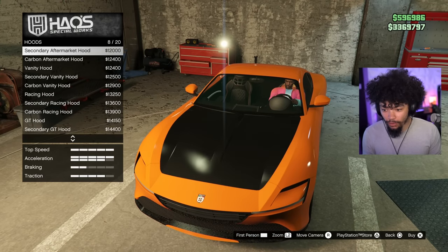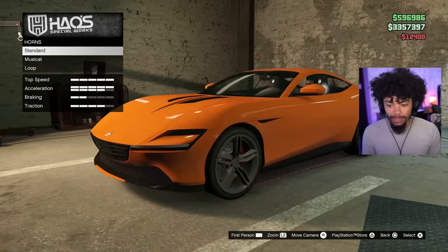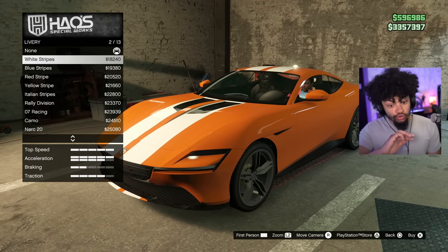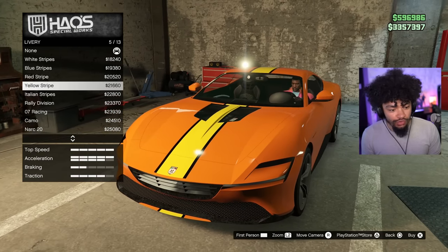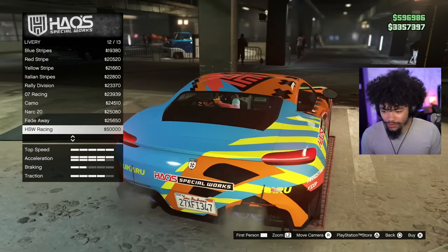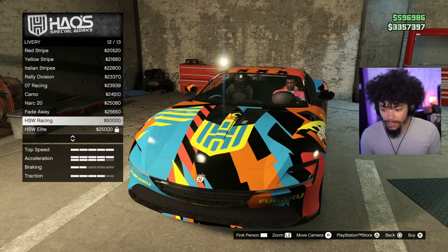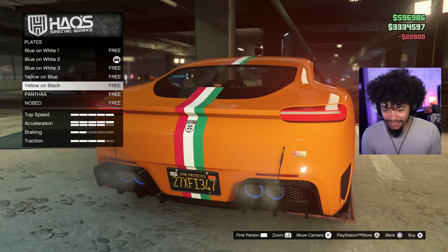We got hood customization — 20 hood options, I didn't expect that. The one with the view into the engine bay is the one to go for. We've got horns, lights customization, and liveries. We've got stripes down the middle which are basic but really work with it — blue stripes, red, yellow. We've got the flag, camo with a half-and-half green, and two Hao's Special Works wraps. I'm going to go with the Italian stripes.